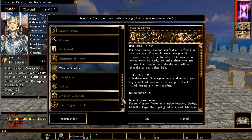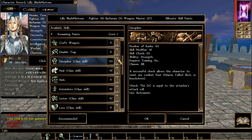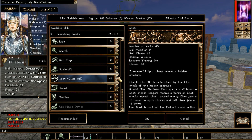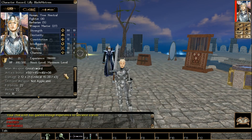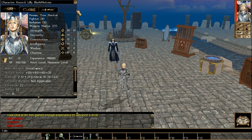Next time we level up we pick the attribute — Strength — which puts us at 30. Discipline, Heal, Intimidate, Listen, and Spot for the last skill points. Put your skills in or you'll lose out. That is it for level 1 through 40 on this build.